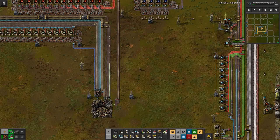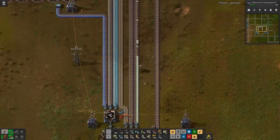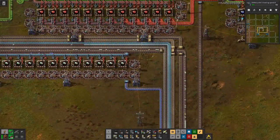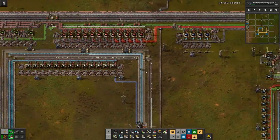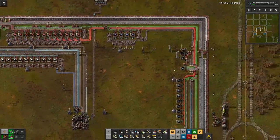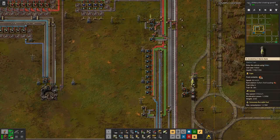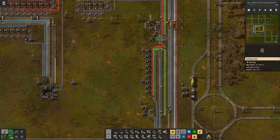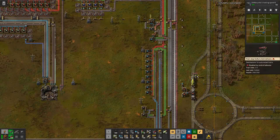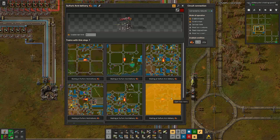What I observed is this is due to two factors: either we are lacking rocket control units because we don't have enough blue circuits, or we don't have enough blue circuits because we are lacking sulfuric acid. I tried to counteract that by adding two more trains for sulfuric acid, and at least at the moment it's looking good — maybe we need even more, because we have seven trains and nine stops.